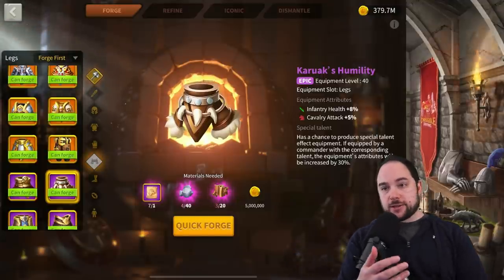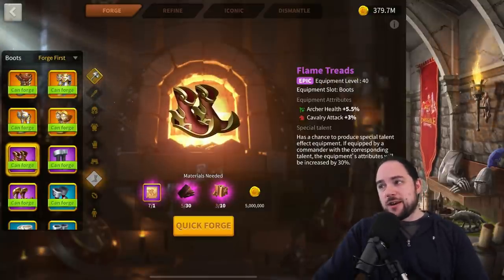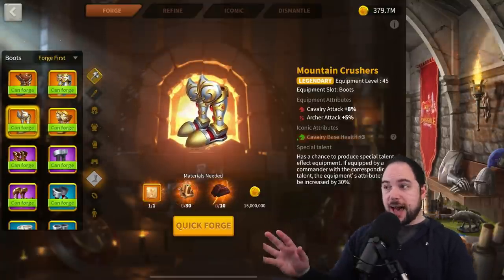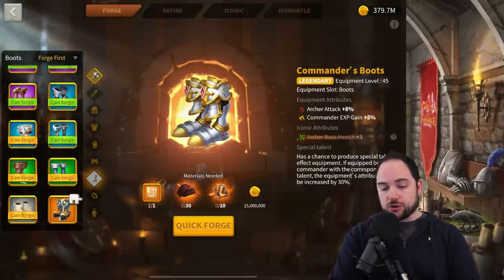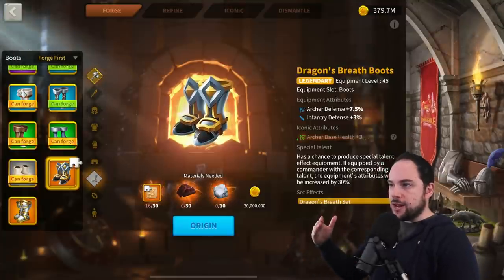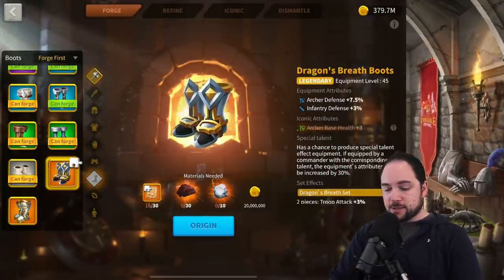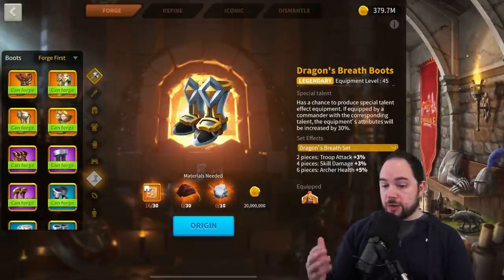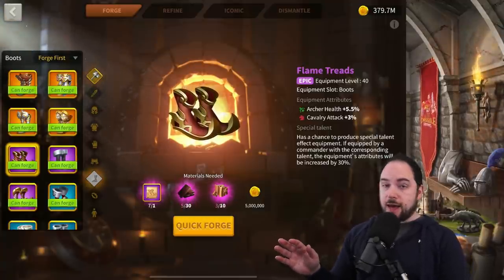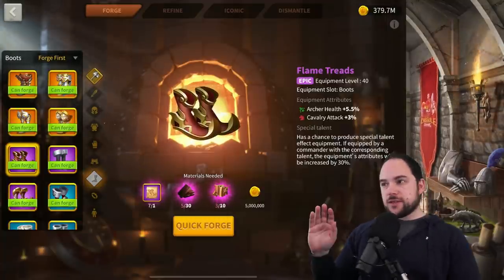Number three is the Flame Treads — archer boots. Talent these and you get 7.5% health. You don't need to upgrade for a very long time. Your upgrade path is either Mountain Crushers — don't make those, they're attack — or the archer set boots, which give defense, not as good as health. So upgrading is technically a downgrade unless you're getting an iconic or set bonus. I personally still use Flame Treads on two archer sets despite having a lot of legendaries.